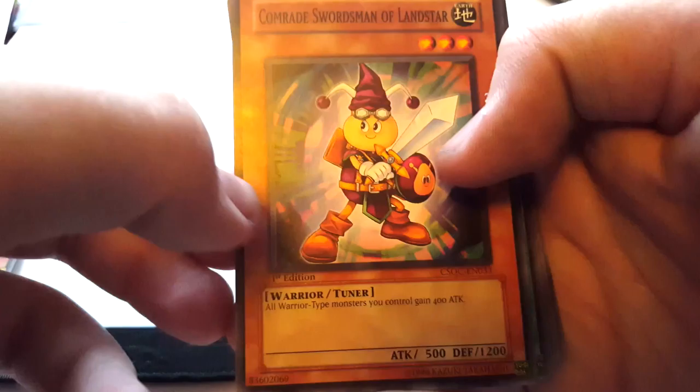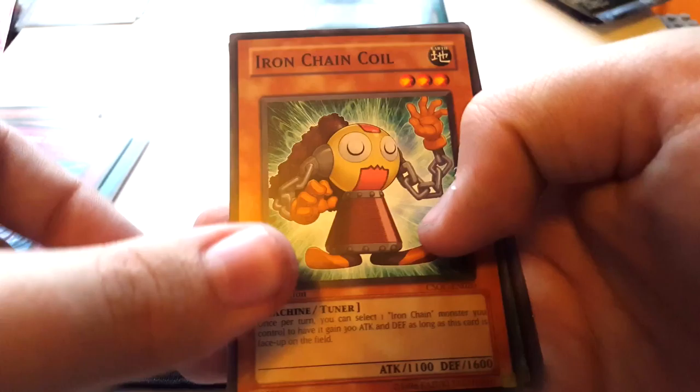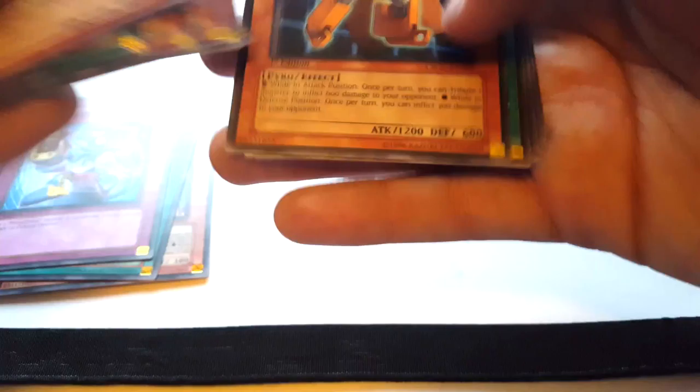Second Crossroads of Chaos pack: Comrade Swordsman of Landstar — I've never had one of those before — Seed of Deception, Nettles, Morphotronic Monitron, Paralyzing Chain, Iron Chain Coil, Morphotronic Engine, Morphotronic Cell Phone, and Factory of 100 Machines. That's interesting because last time I opened one of these tins I didn't get a single Morphotronic card, but this time I've had like five Morphotronic cards across two packs.